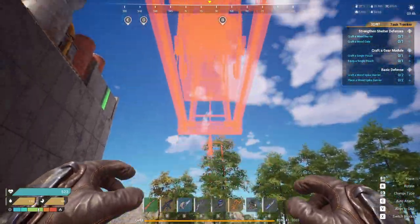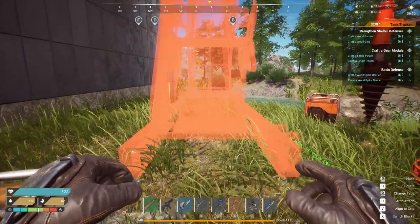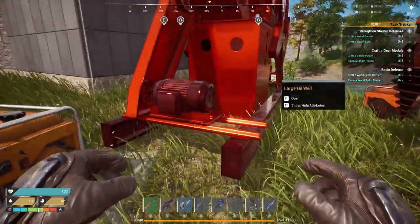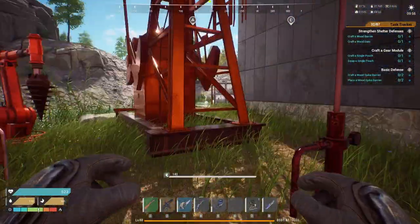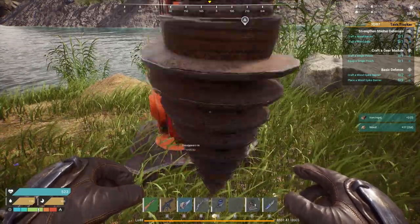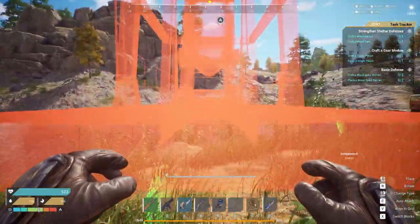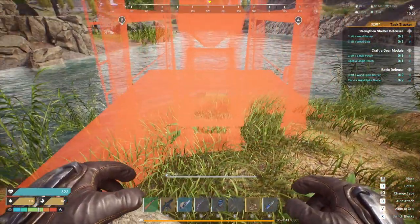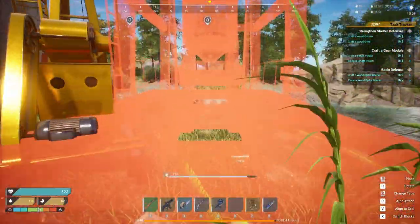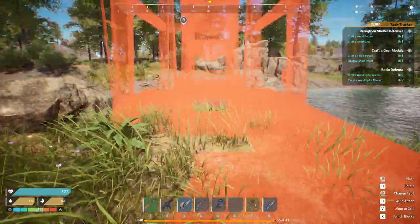Look how massive that is! Can I place it in here? So this could be placed right here. Yeah, damn, it's massive. So we're gonna have to move this — we're just gonna move this for now. Wow, all right, let's see how big this thing is. I'm gonna have to rethink this, chat. I'm gonna have to put this across the way.